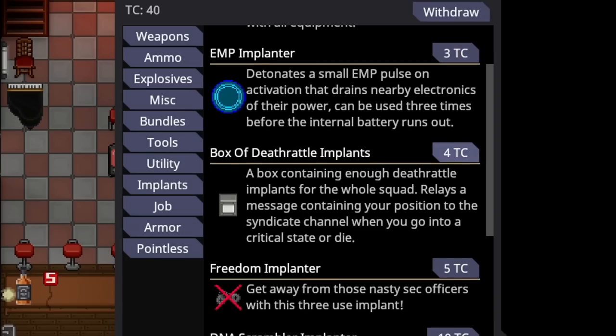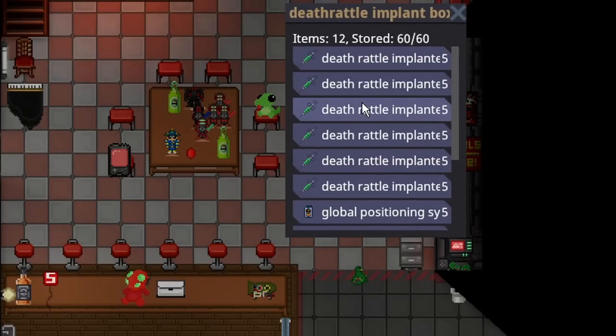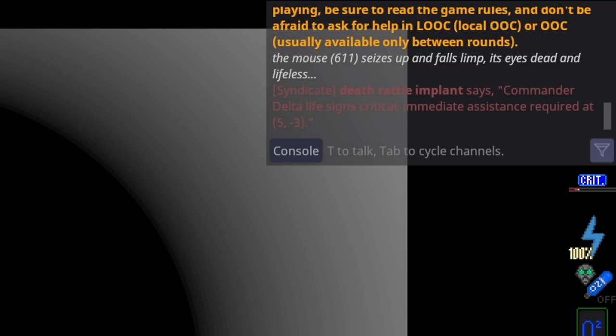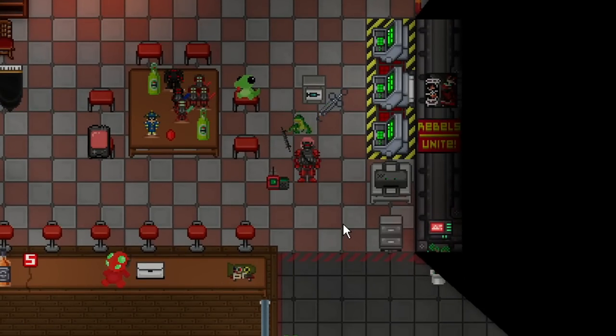Also in the implants category is a box of death rattle implants. It contains six death rattle injectors and six GPSs — a box containing enough death rattle implants for the whole squad. It relays a message containing your position when you go critical or die. Even though a team only goes up to five, you can use the extras for reinforcements. As soon as someone goes critical, it will inform everyone else that, for example, Commander Delta's life signs are critical and immediate assist is required, with an updated message when they die. It's a very cheap purchase that gives you much needed information.